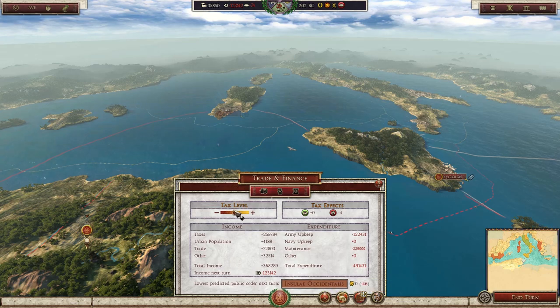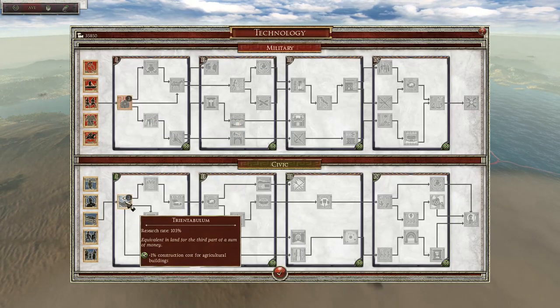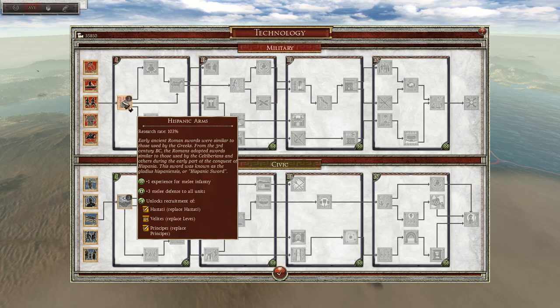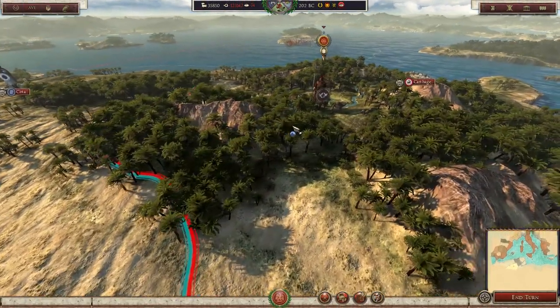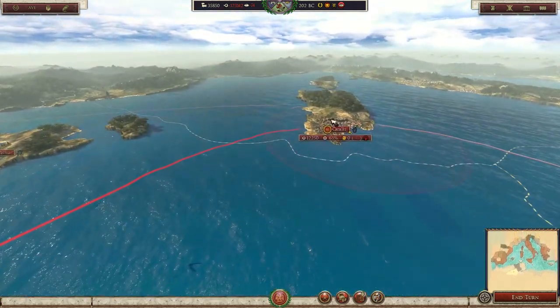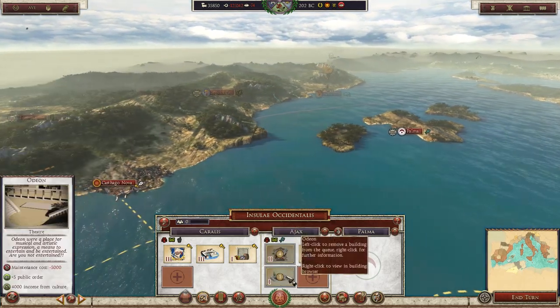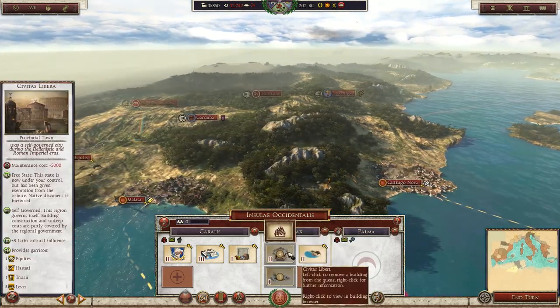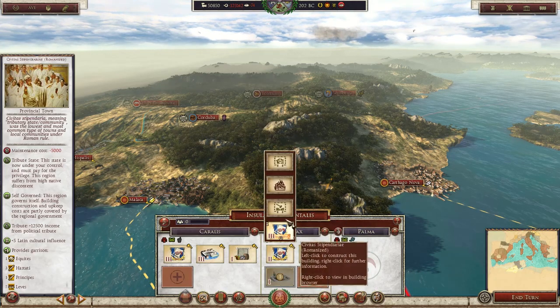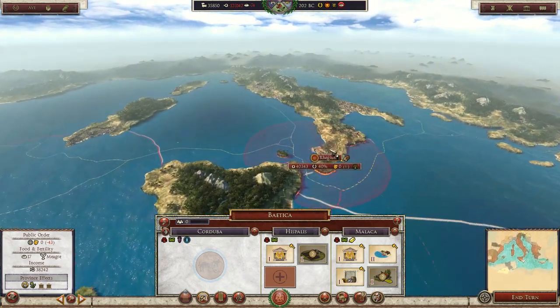We could also increase taxes if we wanted to, but that still wouldn't sort out our happiness issues. We also want to look at laws we want to pass — probably going down the military route, getting better staffed, and getting back melee experience. Because we're already going to lose a lot of soldiers in the Battle of Zama, which we're about to fight. We want to have them on the back foot. I'm also tempted to maybe get rid of a few of these buildings — not really that much money to convert this.